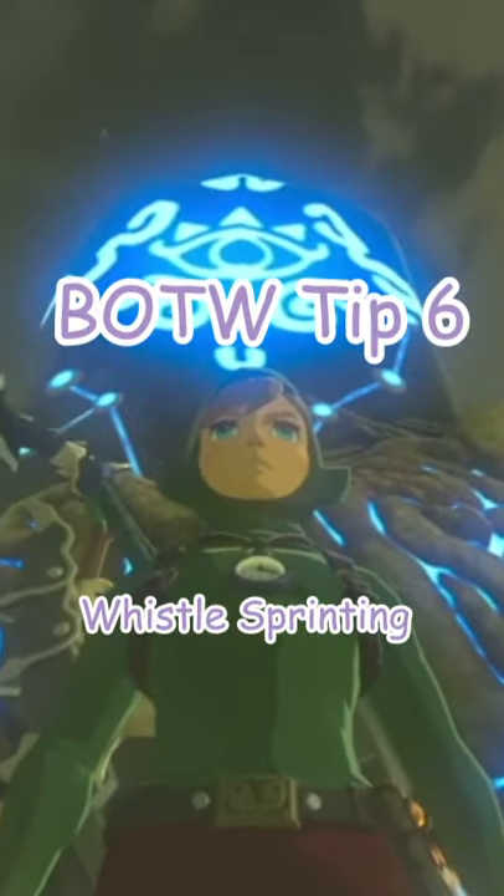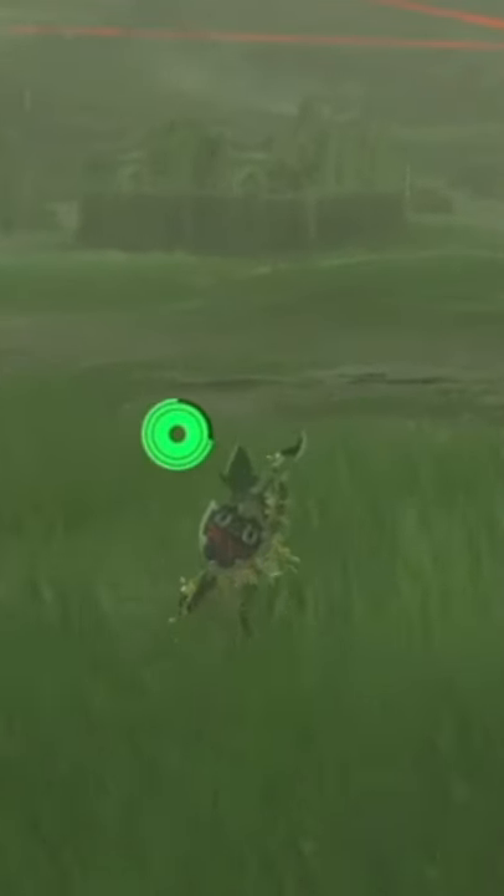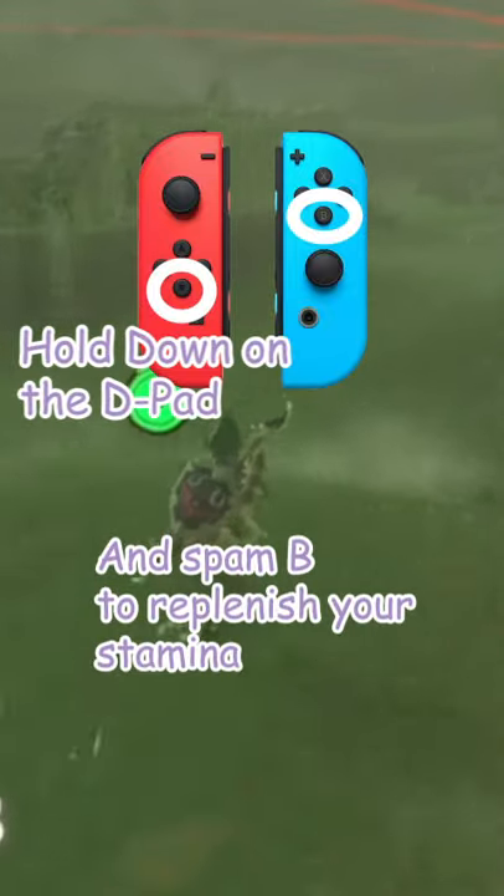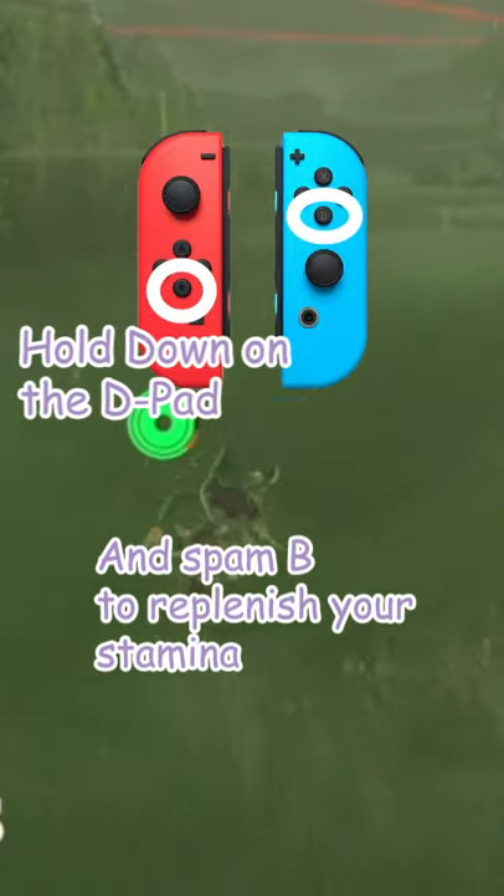This is Breath of the Wild tip number six: whistle sprinting. We use whistle sprinting to replenish your stamina really fast and it's really useful whenever traveling. Hold down on the d-pad and then spam it to replenish your stamina.